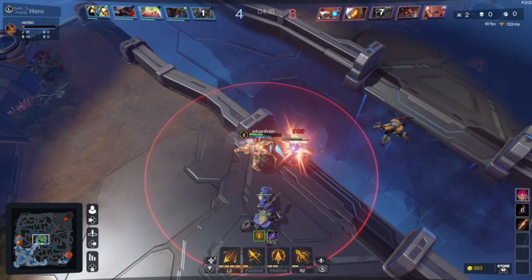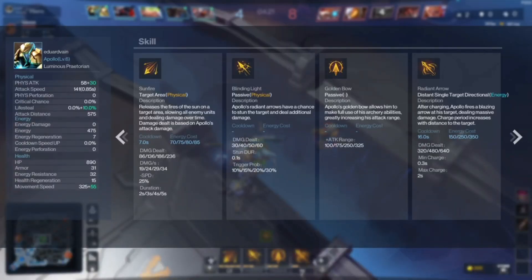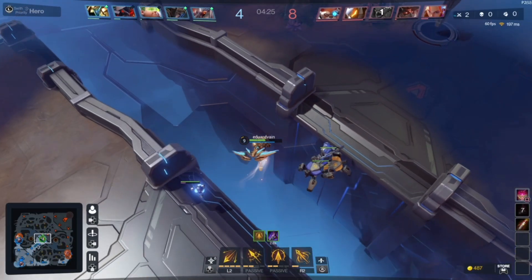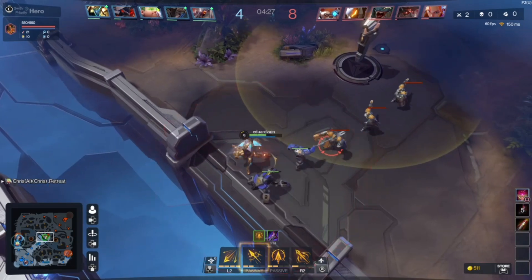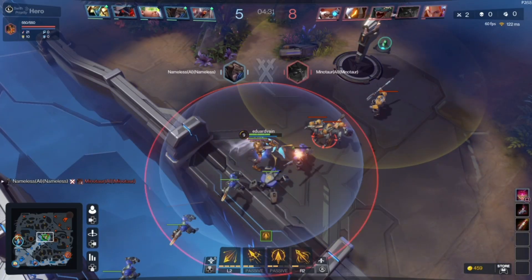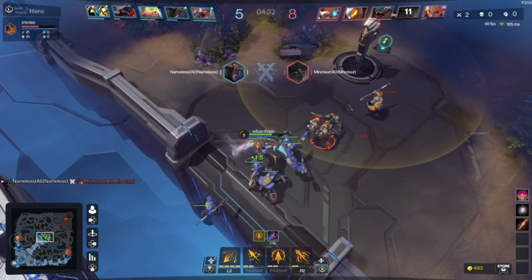And if you guys are wondering, yes, I am the one playing this. Look closely — it says Edward Vane. Here are my stats. You can look at your stats by pressing the left button. For your teammates' stats, you can just press down.